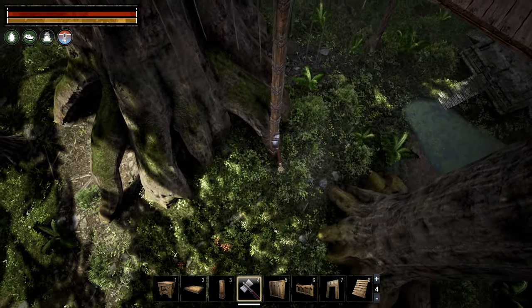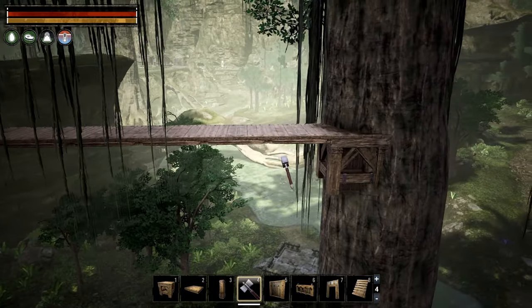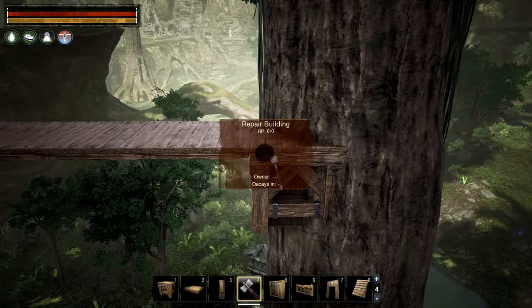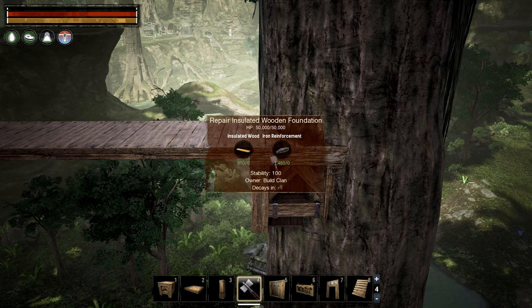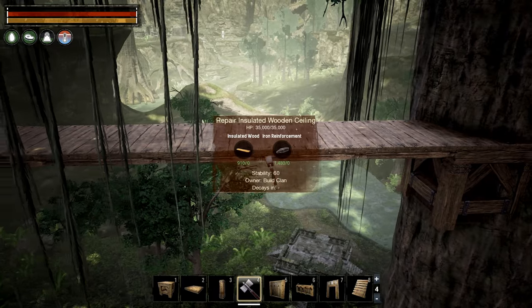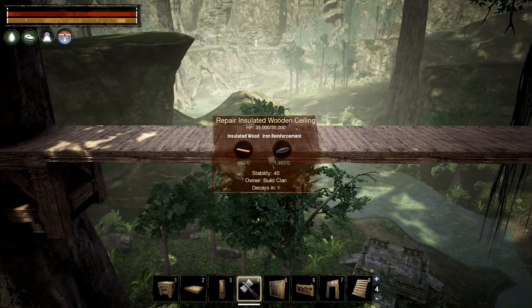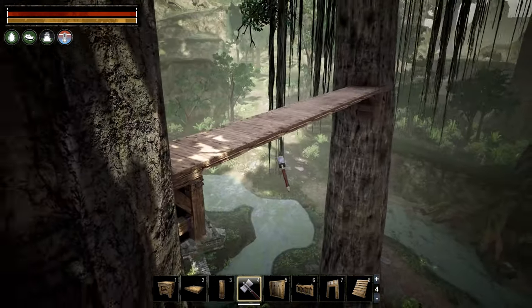With this foundation in place we go back and delete our temporary pillars, and as you can see we now have stability across a full eight-length span. Going from right to left, the stability goes down to 20 on one side, then starts at 20 and goes up to 100 on the other side. This is how you bridge longer gaps.